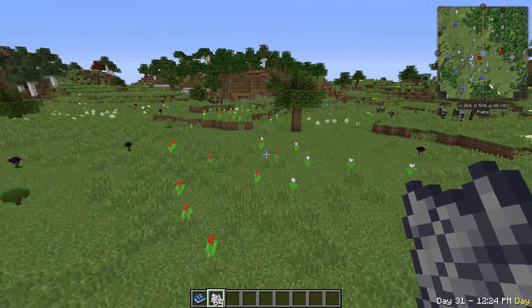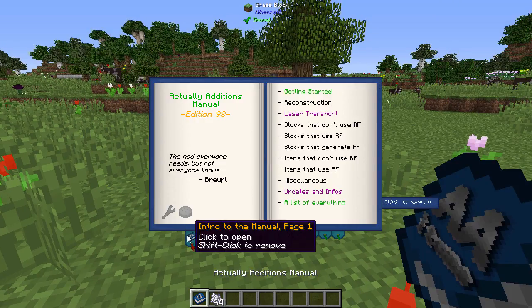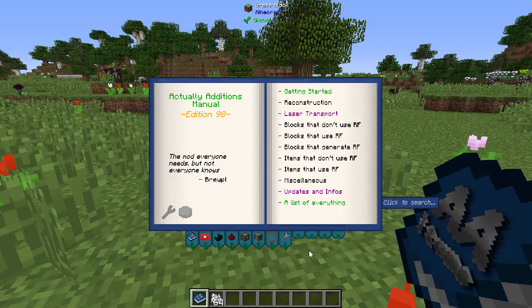There are a ton of things this mod offers, so let's get started. First, craft the manual — it requires canola seeds and paper. You find canola seeds by breaking canola plants in the world. The manual has quick tutorials and covers items, RF generation, processing, ore doubling, and really cool items like rings that give you potion effects.